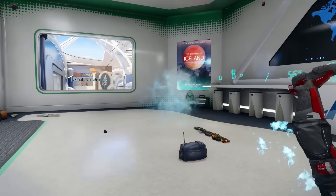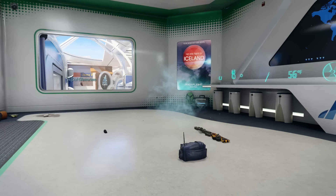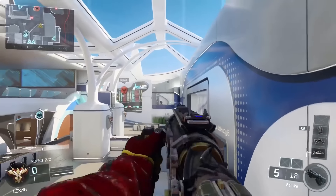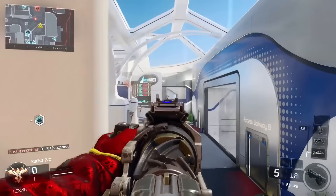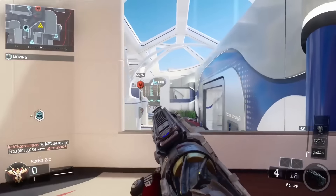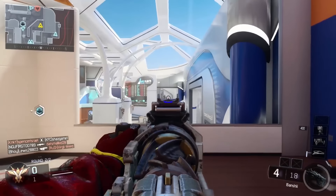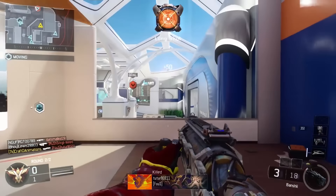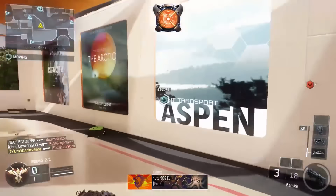The only thing I can think of to counteract the fact that it's so strong with unlimited range — and I know shotgun slugs have a ton of range — but this thing you could literally stand at the back of the map, shoot it all the way to the other side, and it's still going to be a one-shot kill. So the only thing I can think of that balances that is the fact that it's a pulse slug and it takes a little longer to get to the target.